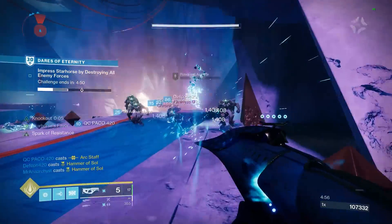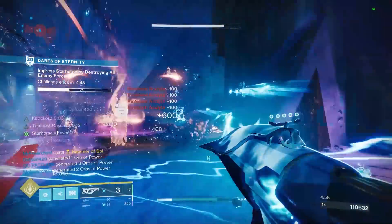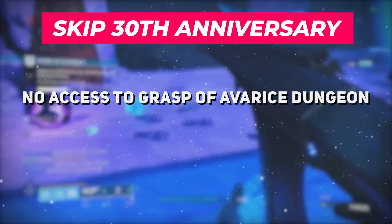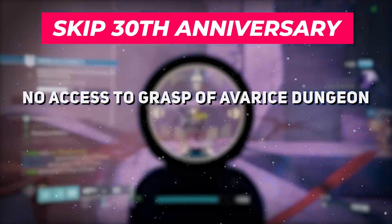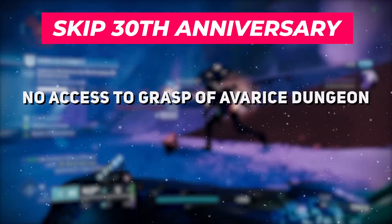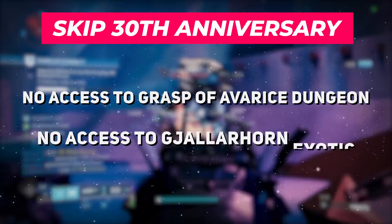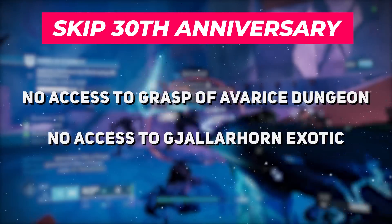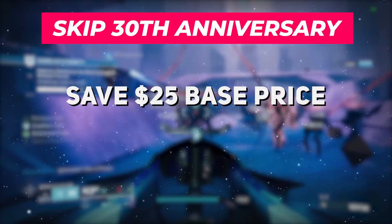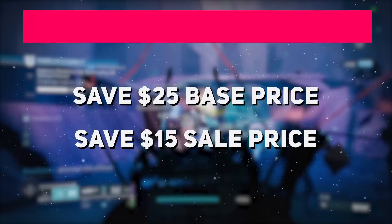Another option you have is to skip out entirely on the 30th Anniversary Pack. You wouldn't have access to the Grasp of Avarice dungeon, which isn't a huge deal since community opinion of this dungeon isn't too high, but what you will be missing out on is the Gjallarhorn Rocket Launcher, which is a strong meta pick in a lot of activities. This choice will save you $25 base, or $15 with today's sales.